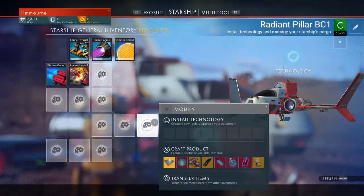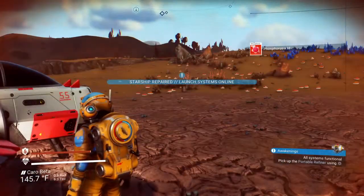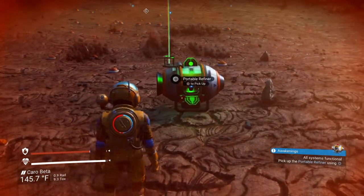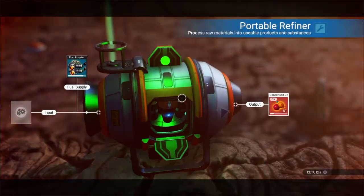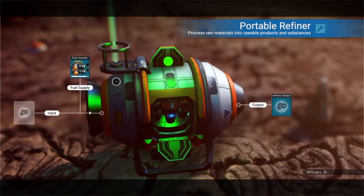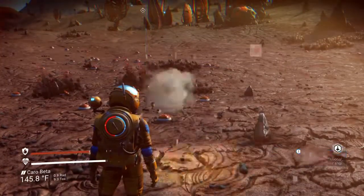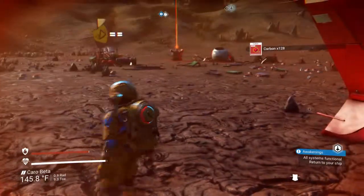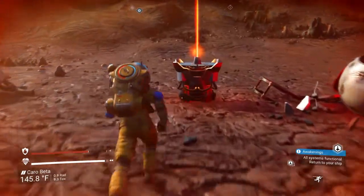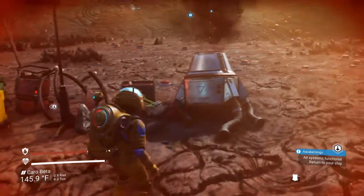Our ship is good to go. That was pretty easy — starship repaired, launch systems online. Don't forget to pick up your portable refiner. Take whatever you were making out, put it in. There is still some fuel in here, but when we back out and pick this up, it's going to give us the carbon back that was in the fuel tank. We also don't want to forget that we have this damaged machinery over here — don't want to waste materials.